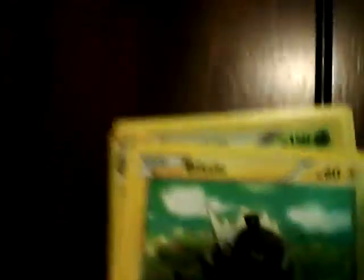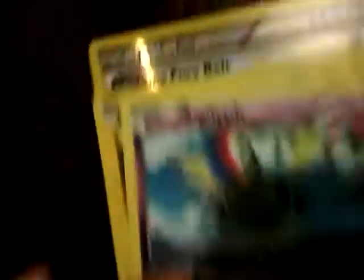Here are the cards: Phantom, Psyduck, Blitzel, Pharisee, Meganium, Arcanine, Romantise, Sigalith, Electabuzz, and the Fighting Fury Belt. Those are all the cards.